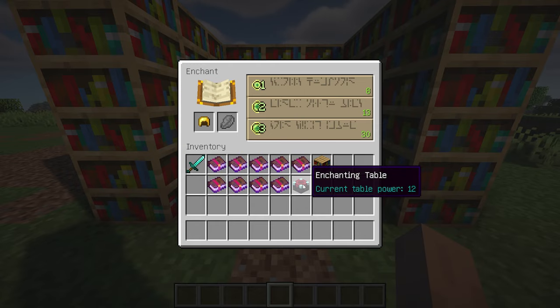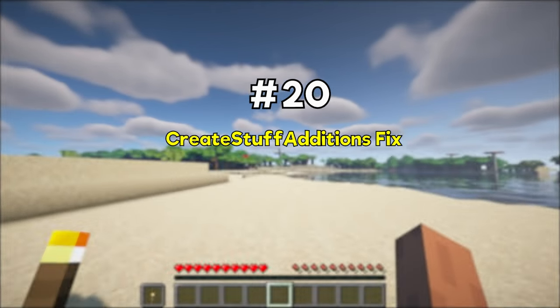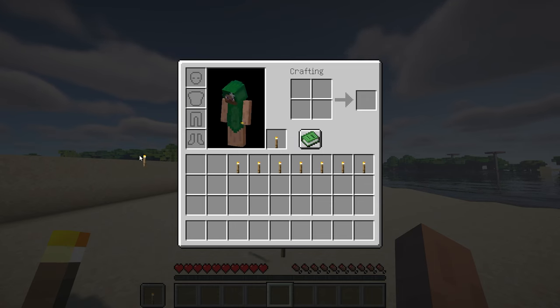Additionally, it's important to note that the true cost of enchanting an item depends on the item itself. This mod also prevents offhand items from having their NBT changed to an empty tag when tossing an item from your inventory, preventing issues such as torches gaining an empty NBT tag which would prevent them from stacking correctly.